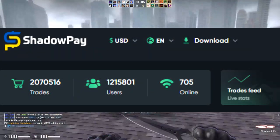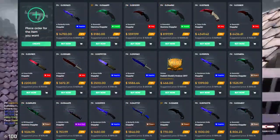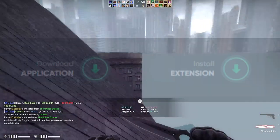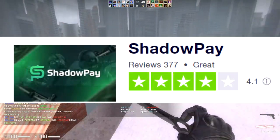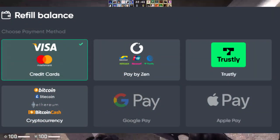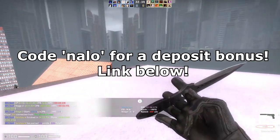ShadowPay is a great website for all your skin needs. They have a massive inventory of CSGO items of all types and kinds. They offer both player-to-player transactions and instant sell straight to ShadowPay. For player-to-player transactions, they offer an extension that keeps it secure and safe. ShadowPay is very trusted with Trustpilot reviews and offers a wide variety of payment methods. By using my code Nalo, you can get a deposit bonus on ShadowPay, so be sure to check them out with the link in the description below.